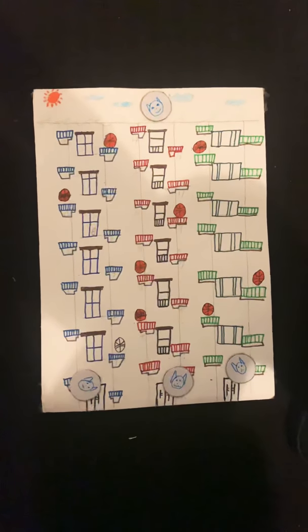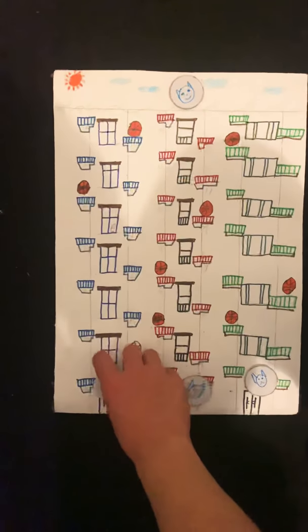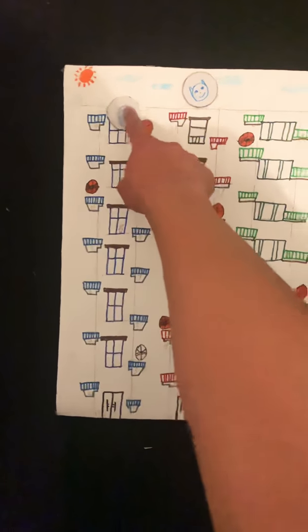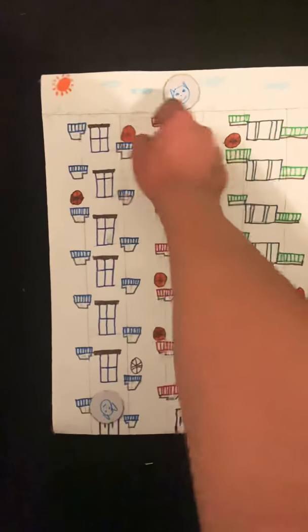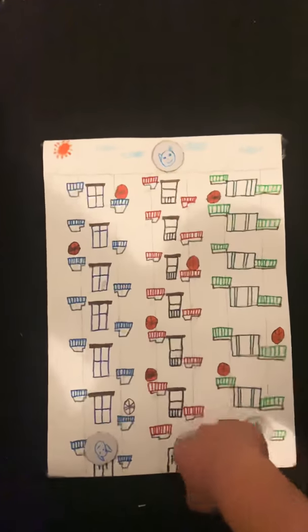First of all, I need to tell you guys how to win. This ring is the good card, and the good card needs to step by step to get to the top. Once you get to the top, you will win. This is the bad card and this is the bad card area. After 25 rounds, if there are no good cards that get to the top, the bad card will win.